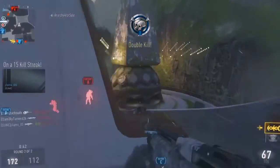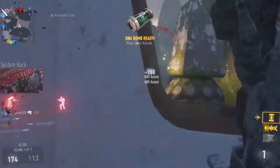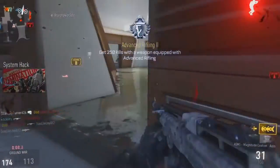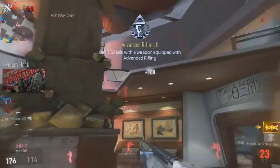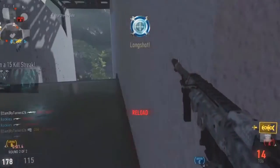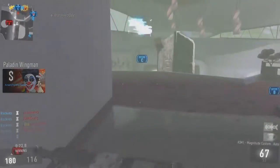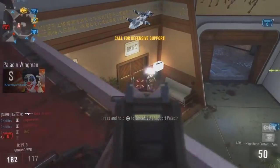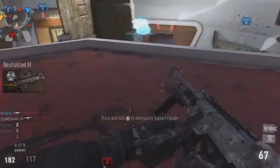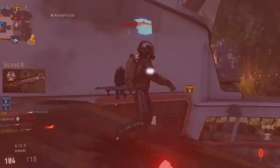For my two scorestreaks I only run the System Hack and the UAV. The System Hack has the flash as well as the assist, so I get assist points and a little flash — very useful. The UAV has threat detection and assist, so both give me assist points. Threat detection is amazing, it's like the oracle — very useful. That's pretty much all I wanted to talk about.